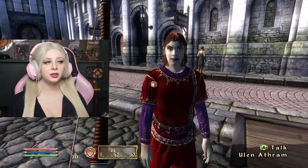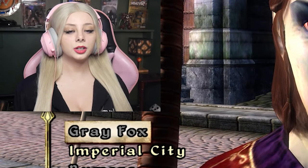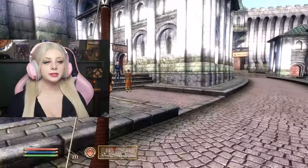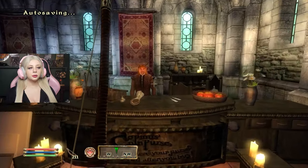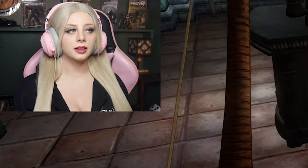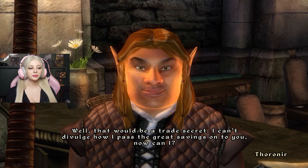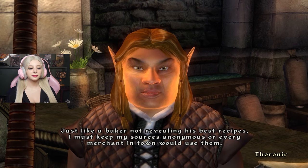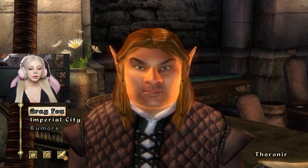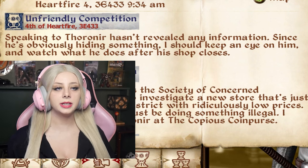Hello, who are you? Ulan Athram of the Craig and Moor Athrams — made my fortune in the Flynn trade, now I'm here in the city living the life of ease. Good for you, goodbye. I love these NPCs that just talk to me all the time. Hello, are you Thorinir? He's just a little guy trying to make a few bucks — you're gonna punish that face? What kind of deal can I make for you today? What's the deal with your inventory? That would be a trade secret — I can't divulge how I pass the great savings on to you. Since that little man is obviously hiding something, I should keep an eye on him and watch what he does after his shop closes.